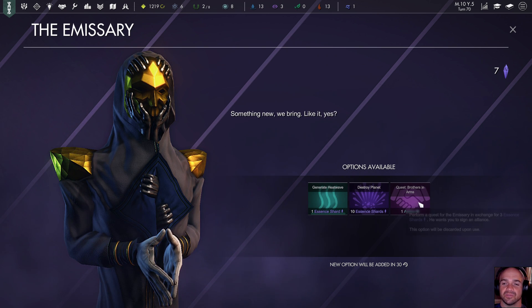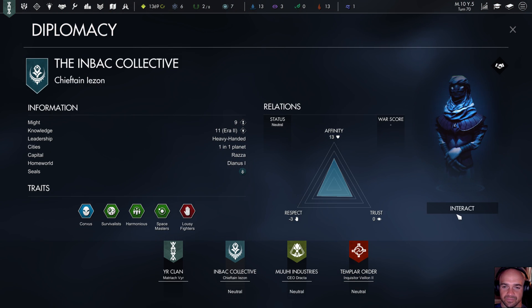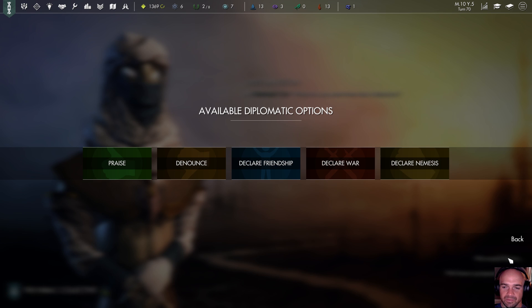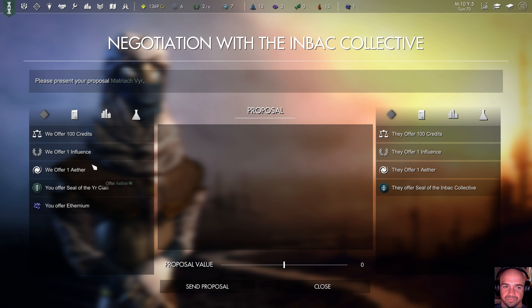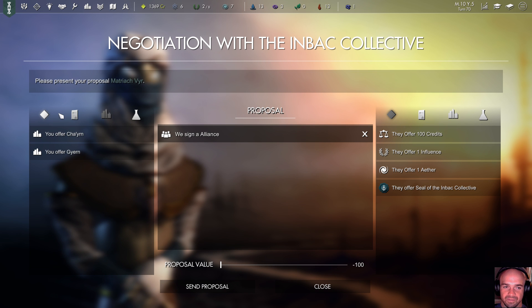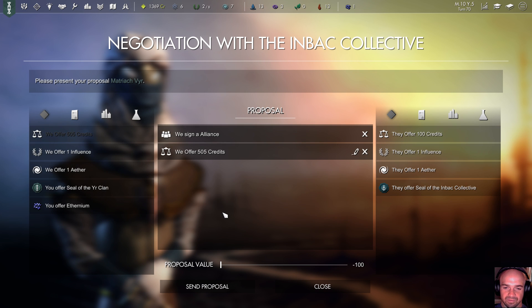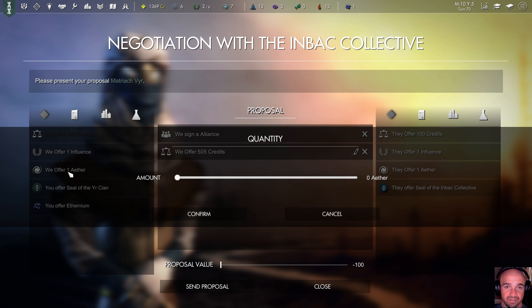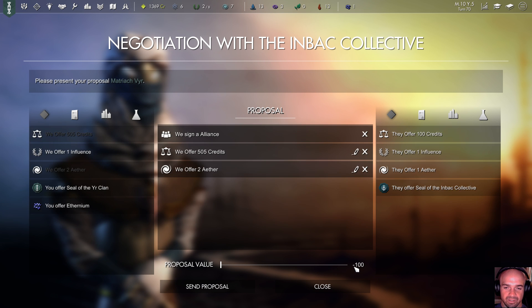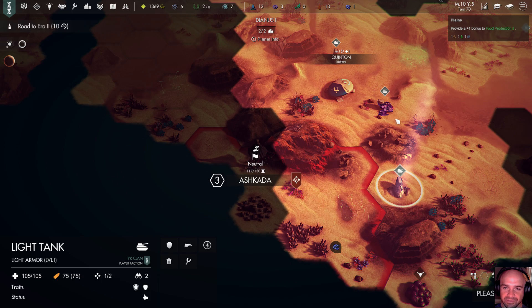I don't know how to generate anything. Quest: Brother in Arms — perform a quest for the emissary in exchange for three essence shards; he wants you to sign an alliance. I'll make it happen — I'm going to go over here and be like, hey yo, Chieftain Iazon, let's make it happen. What do you want from the collective? We'd like to declare friendship — costs five influence, I'm not doing that. We have a proposal for you: sign an alliance and we'll give you stuff — maybe 500 credits and one or two ether. You don't like that at all. That's fine, maybe later once you've come to your senses.